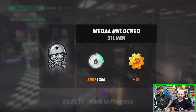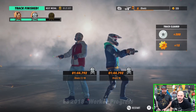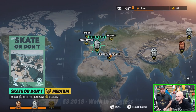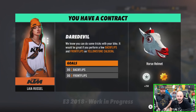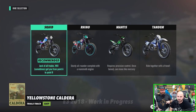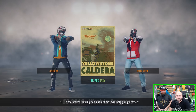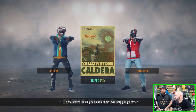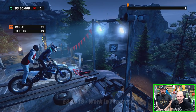They jump into a second tandem track called 'Caldera' at Yellowstone. This one has a contract: complete three backflips and three front flips on the tandem bike to earn a horse head cosmetic. Jack notes there's also a contract-giver character in the game who looks shockingly like Anba, the CEO of Red Lynx — Jack's 'brother from another mother.'